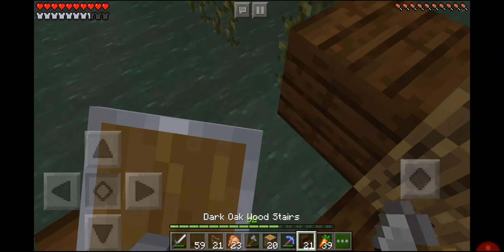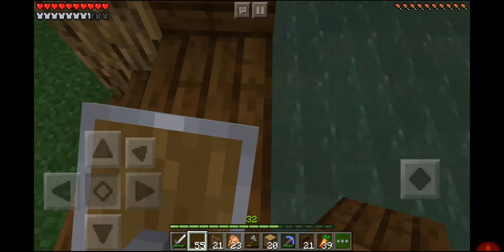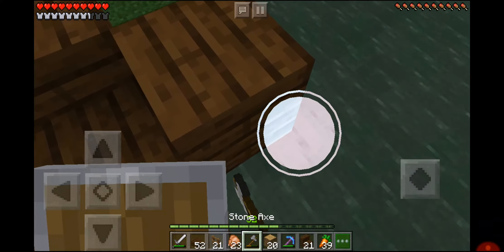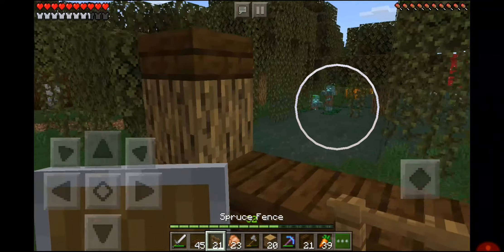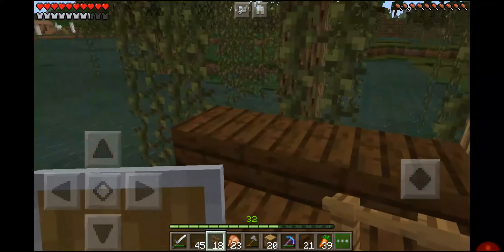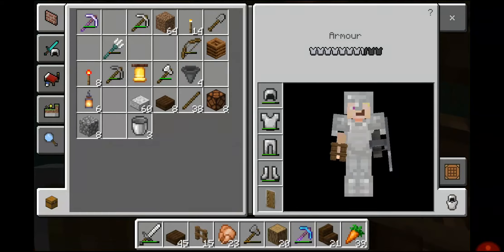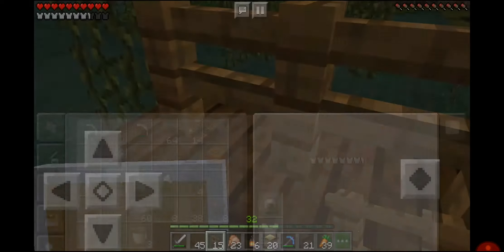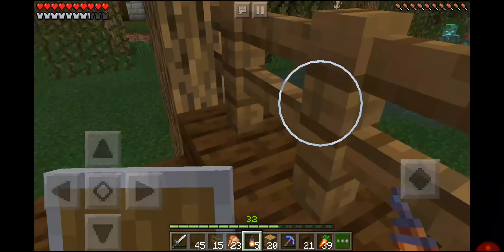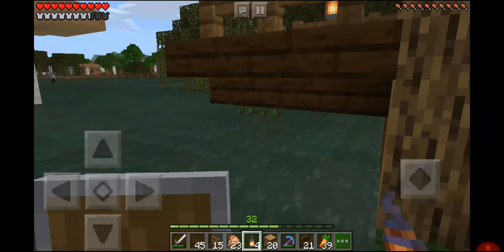It's been a few days since I thought of this and made it in my creative world, so I might have forgotten it a little bit — but that doesn't matter. On the higher parts of the bridge we're going to put some fences so you can't just run up and walk off, and then I'm going to put a lantern on there. Pretty much this is the beginning of the bridge.